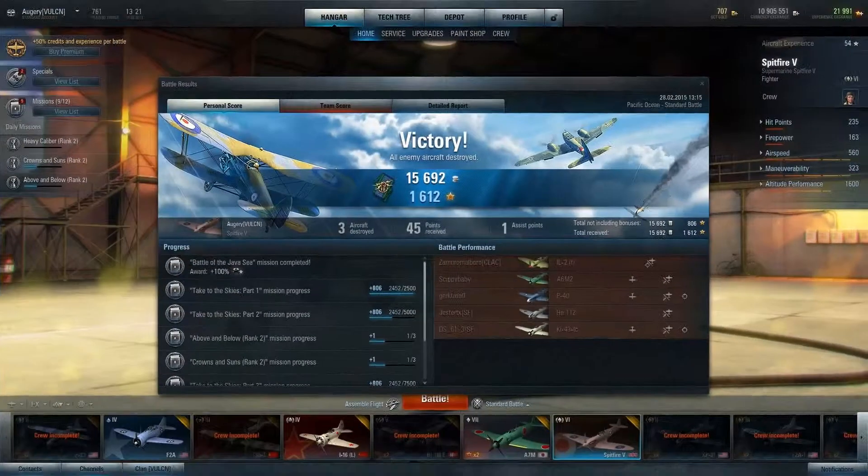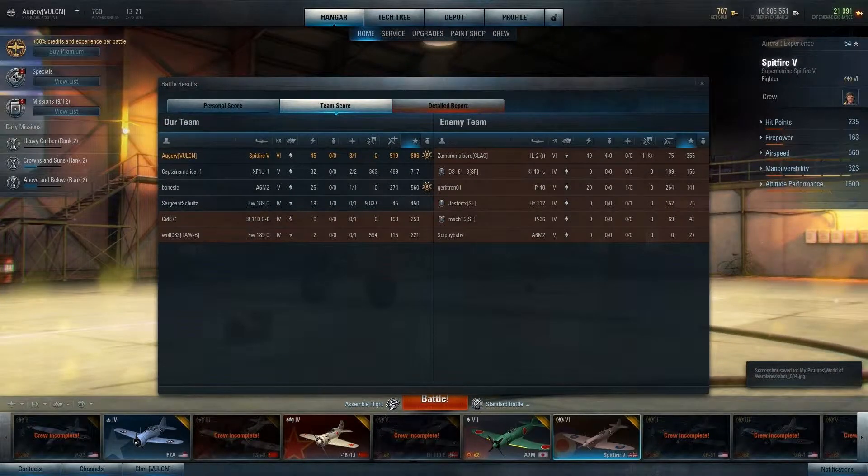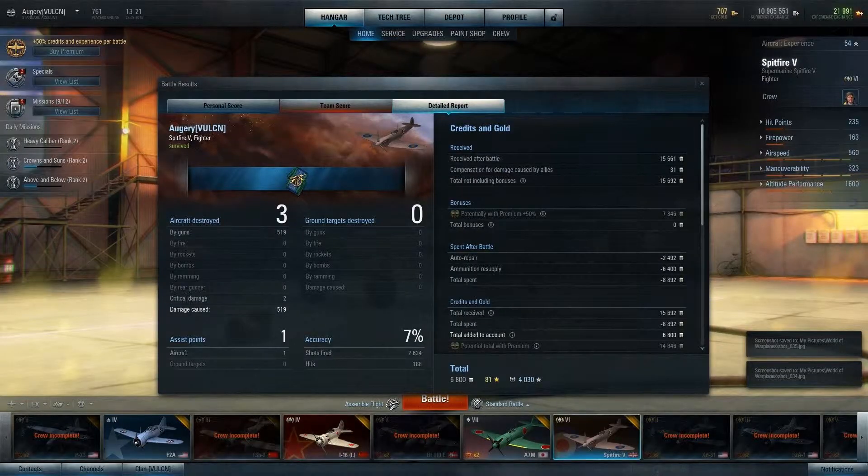We've won. Three kills, one assist — so I didn't get an assist on the Heinkel 112, that was just killed by someone else. Still the most damage and most experience on my team, but what do you expect — I was top tier, able to bully people, even though I made a pretty big mistake at the start. Anyway, that is the Spitfire Mark 5. I hope you've enjoyed this video and I'll see you all next time.